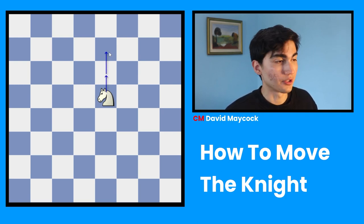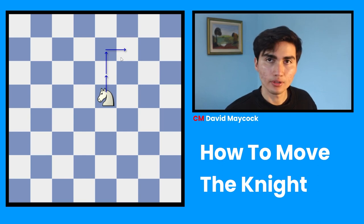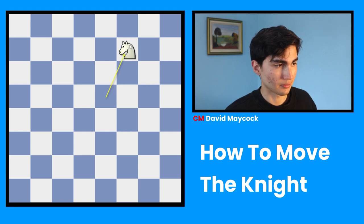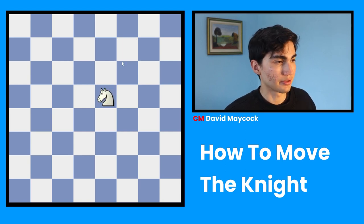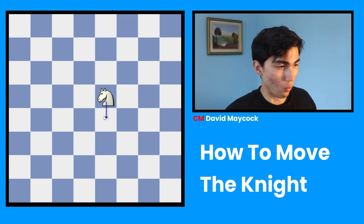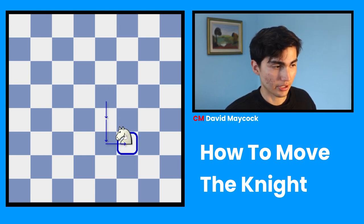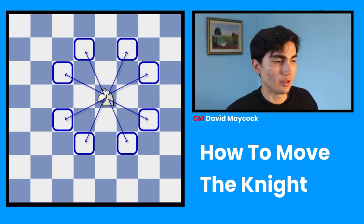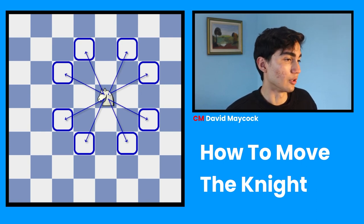The knight moves one, two, and the third square to the side in any direction. This knight can go to this square like that — that would be possible. This knight can also go one, two to the side like that, or it could go one, two to the side like that.